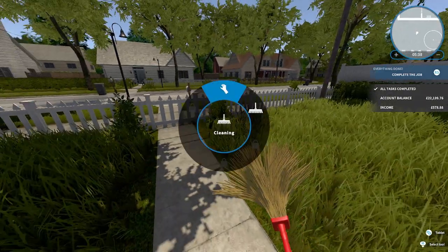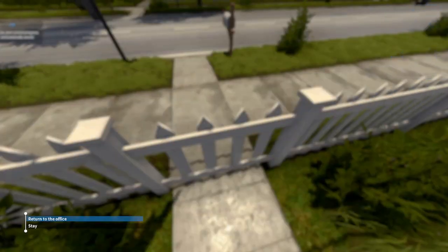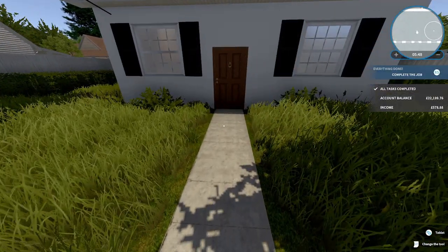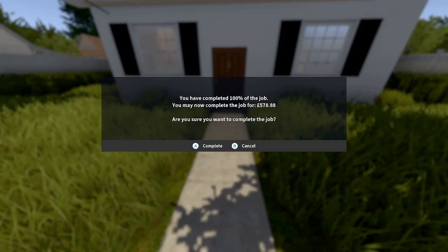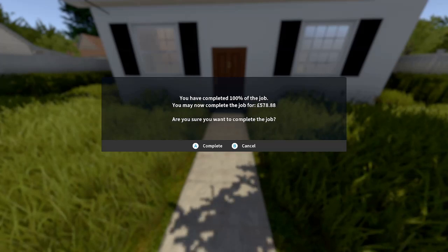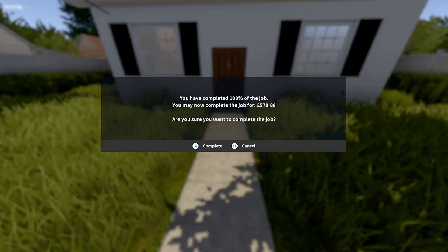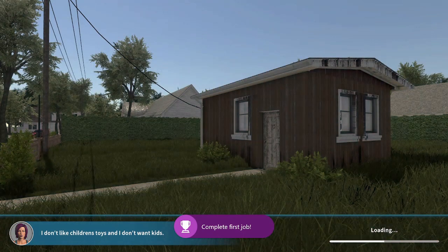Bye! It was nice cleaning your house. Oh — complete job, I didn't even see that! You've completed 100% of the job — you may now complete the job for five hundred and seventy-eight pounds and 88 pence. Boom! We did it, we got our first money! Doesn't mean we can tidy up our own shack though, because our place looks just terrible.